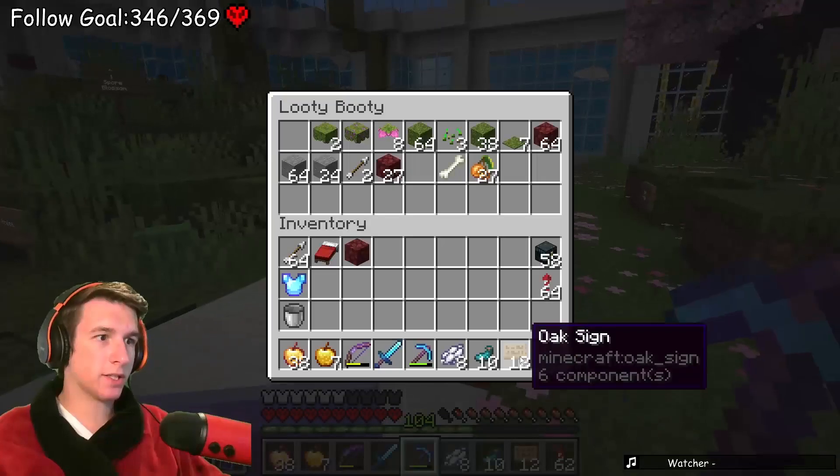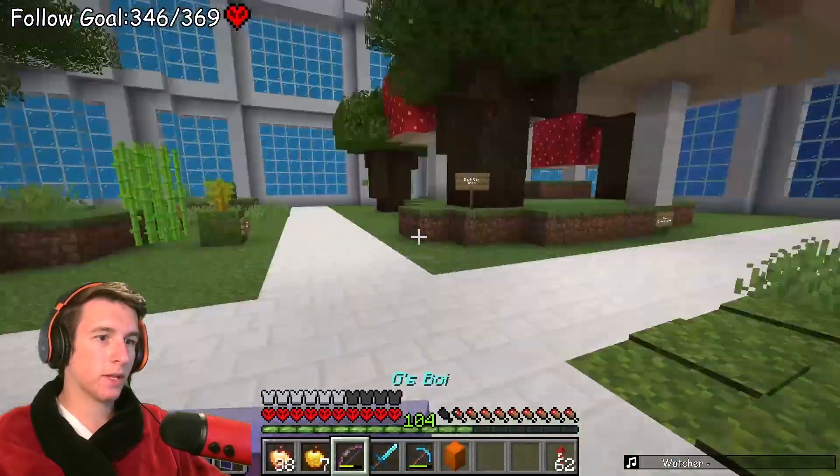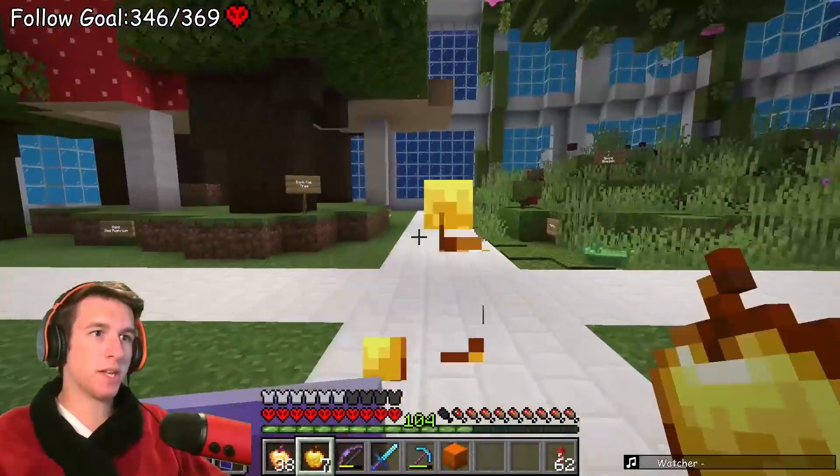I've already forgotten - this is why we have the signs. The spore blossom - let me put down a sign for that. I'll make an up arrow: spore blossom. I think that's how it's spelled - with an O and not an E. Spore blossom is up - those pink things. Cool. I think that's all the biomes now, I just gotta light them all up with glow icons and then we're good.